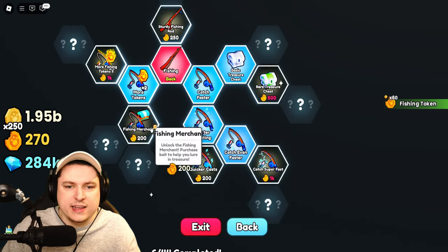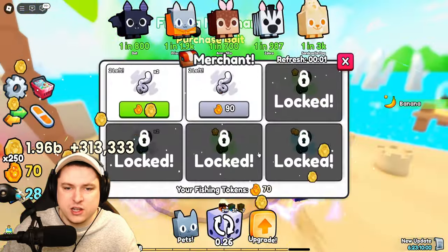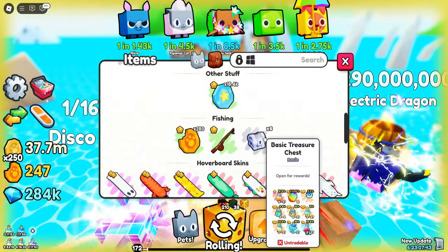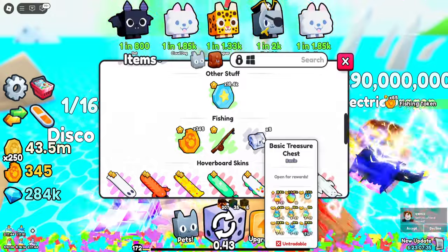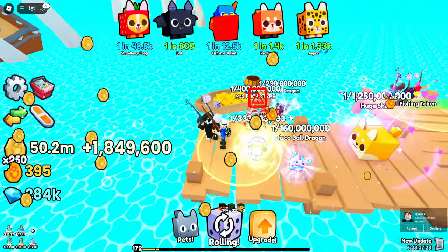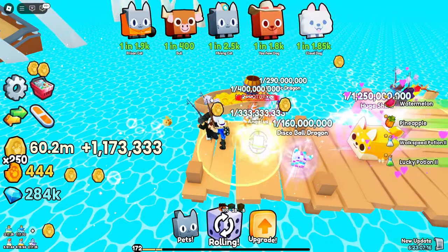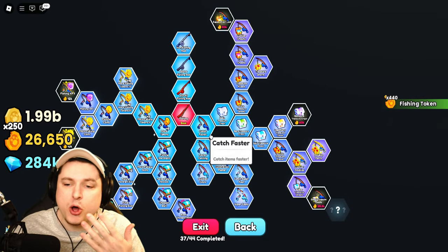We have enough to buy the fishing merchant. It can purchase bait, and there's a 100% chance to receive at least a basic treasure chest. We already have six basic treasure chests, and there's a 2.1% chance to get the top half key from them. I'm going to let the fishing run, do some upgrades, and come back in about half an hour to an hour to see how far we are. A little bit of fishing later, and we're almost done with fishing upgrades.